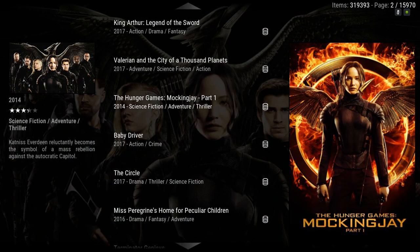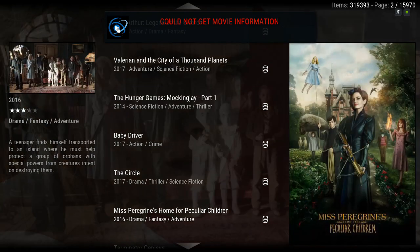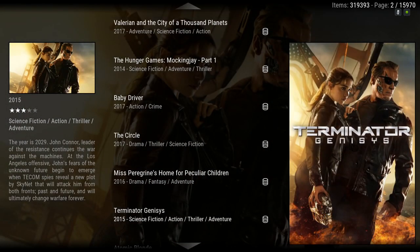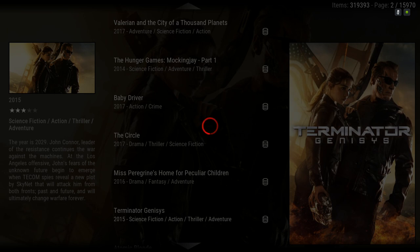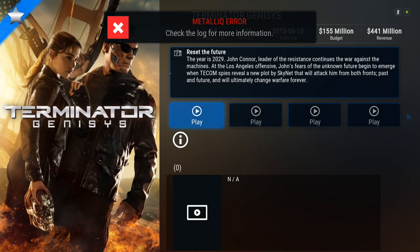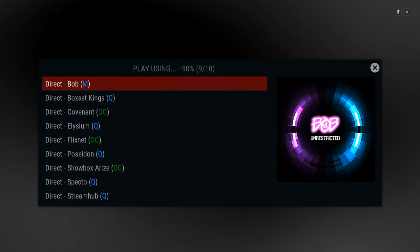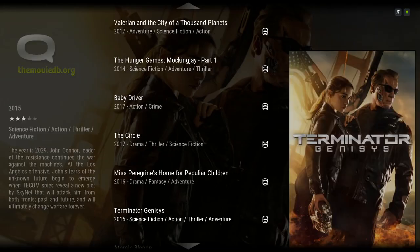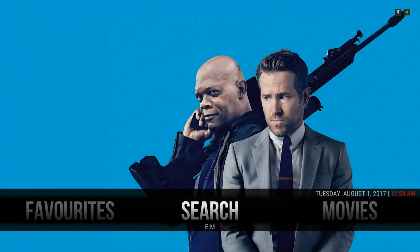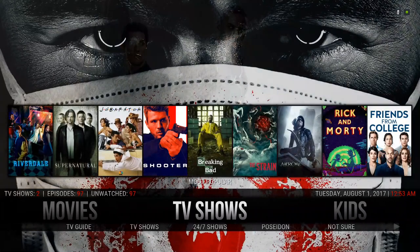The reason I say that is — if you click on anything, as you can see it's not getting the information and you're not able to scroll down, though you are able to play the movie from here. This add-on is not compatible with Kodi 18 as of yet, so I decided to leave it there just in case there's an update while you're running this build.